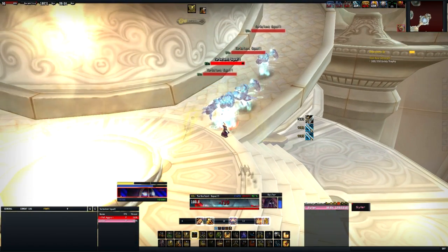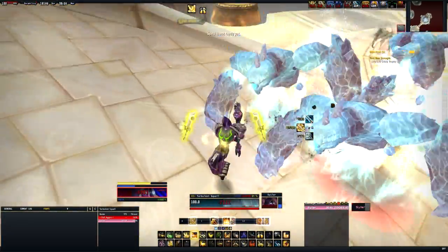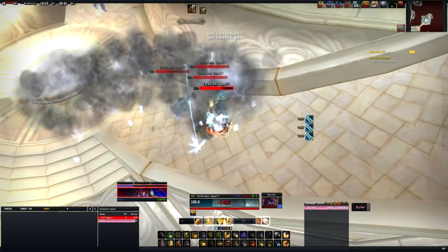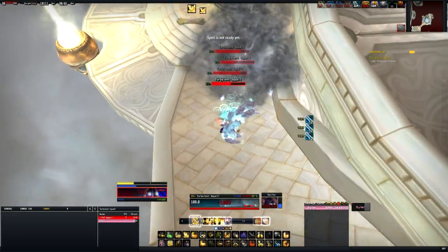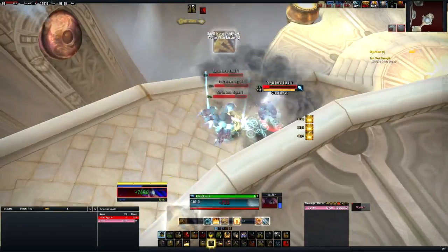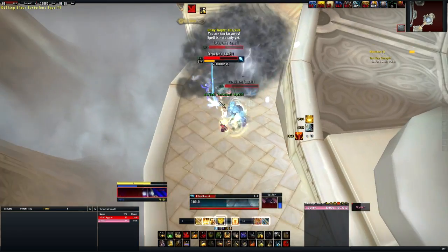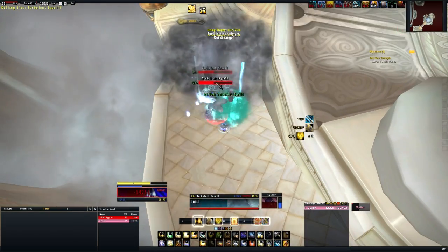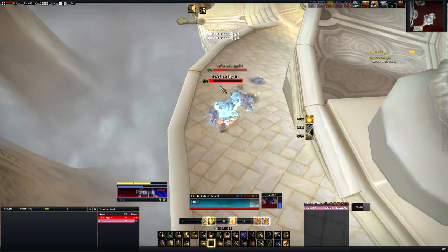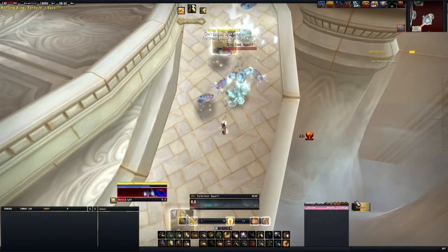With the first boss dead we can move on. Click the vortex and it will take you to the second platform. If you do die, when you run back in on the left-hand side there will be a tornado you can click on which will take you here, so you skip a bit of running back. The mobs on the second platform — you want to move away from the thunderclouds they create and AoE them down, using your heals off cooldown as normal. This is quite an easier pack.